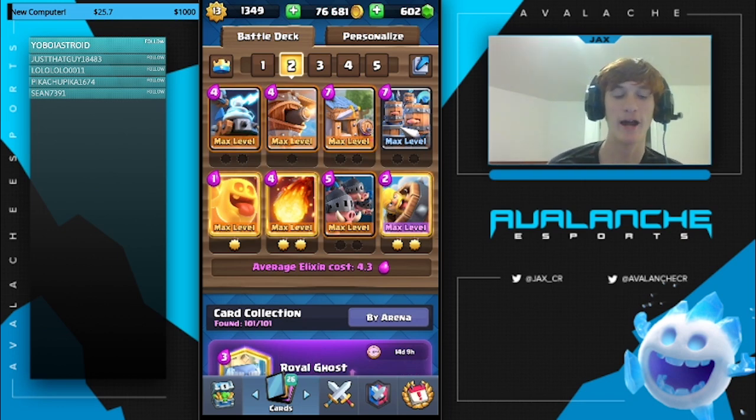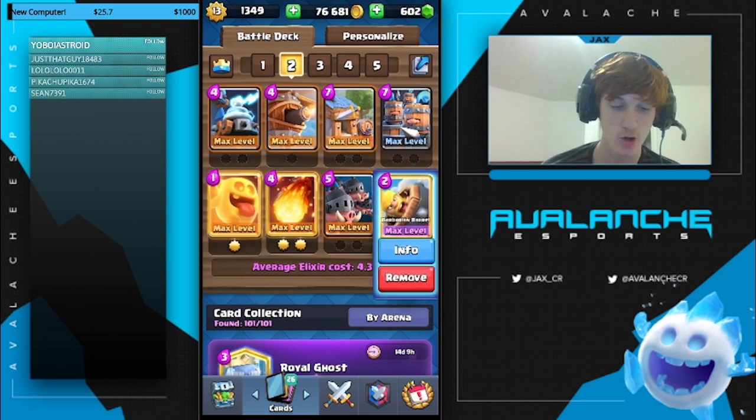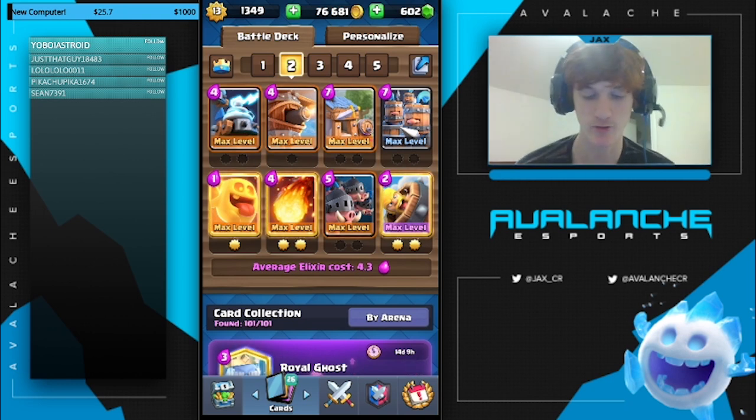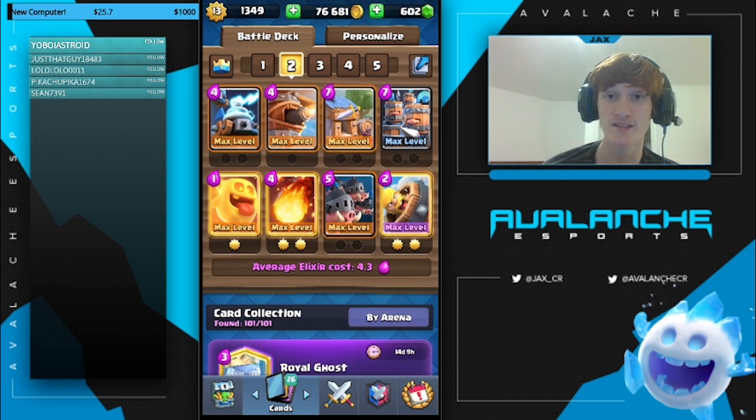Hey YouTube, what's going on? It is Jaxxar back here with another video and today we're going to be playing this super, super toxic Royal Recruits Barb Hut Royal Hogs deck. This deck is just absolutely insanely toxic. You have the Barb Hut to apply constant pressure to your opponent with barbs constantly spawning out, and your opponent can't really kill it for an even elixir trade.